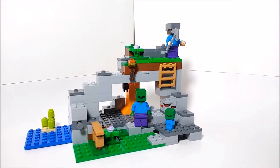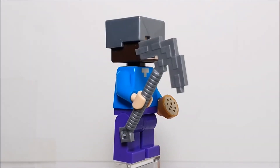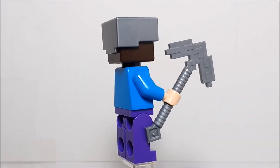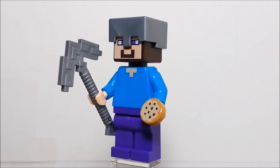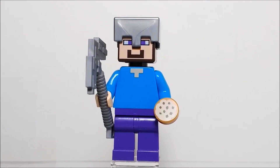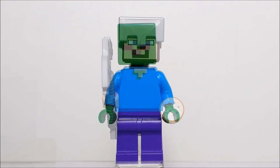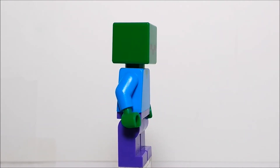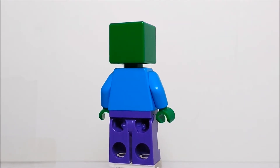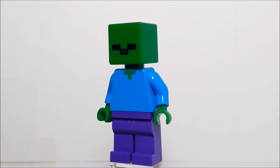The first figure is Steve — there's really nothing new or interesting about him. He's got an iron helmet, an iron pickaxe, and he's holding a cookie; pretty much the same version that came in the Desert Outpost set. The zombie is also nothing new — no armor or accessories, just the same old zombie we've been getting since 2014.